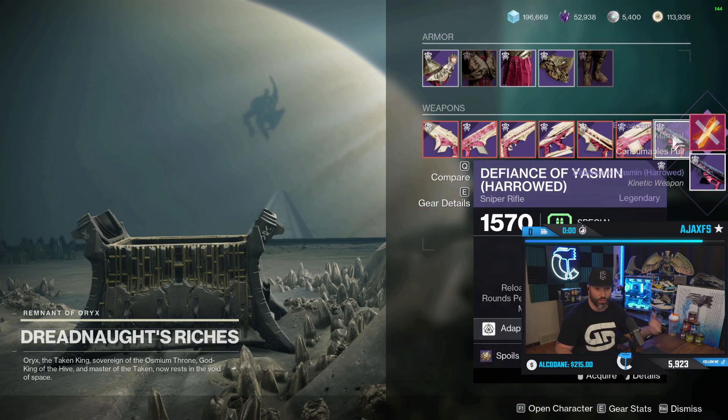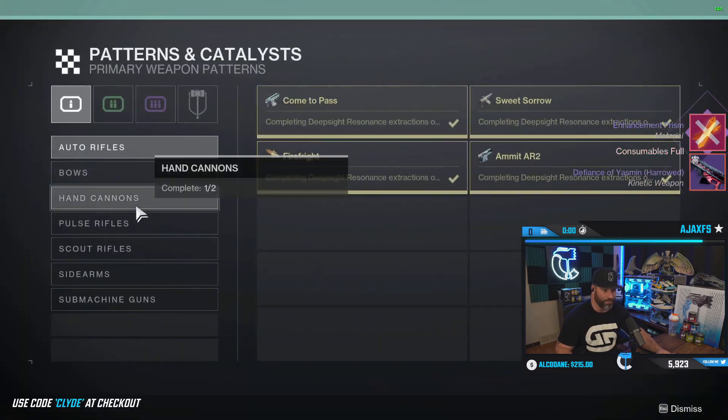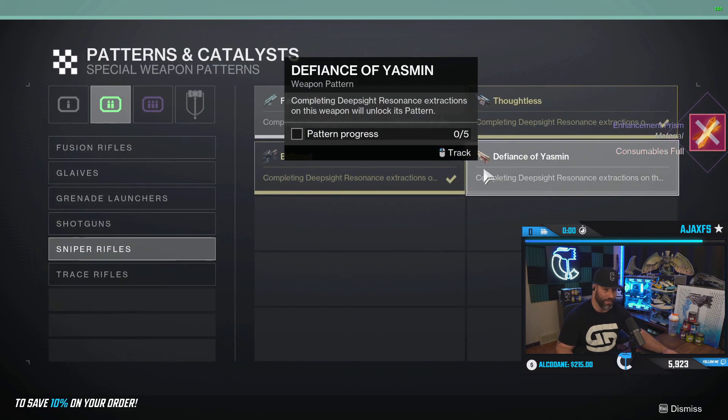When you buy them, there's a chance it can be a red frame. As you can see right there, I just got one. I want to show you that I'm at zero out of five for this sniper rifle — zero out of five.